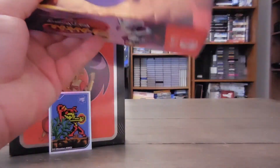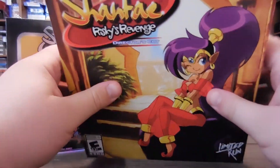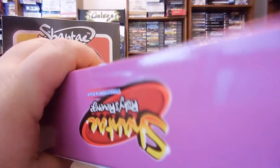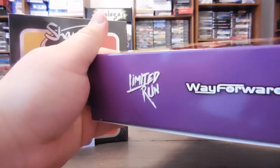There we go, got that taken care of. That was pretty easy. And this is really, really nice. I love the feel of this box — it's very professionally done. Very, very nice indeed. You can see right there, and here is the bottom where it shows Limited Run and WayForward. And here is the other side of it.